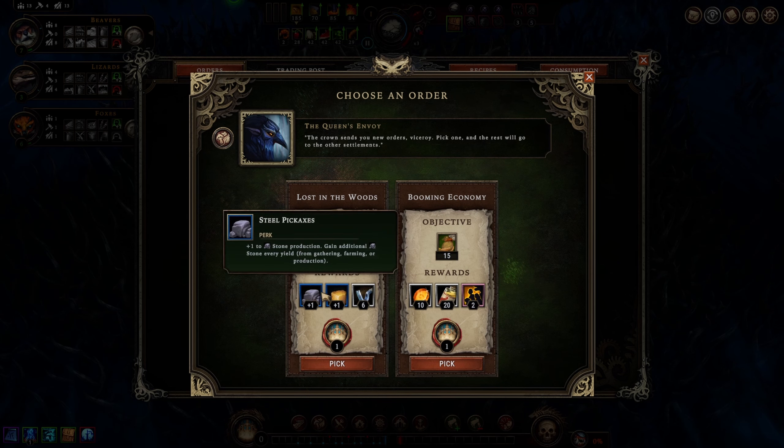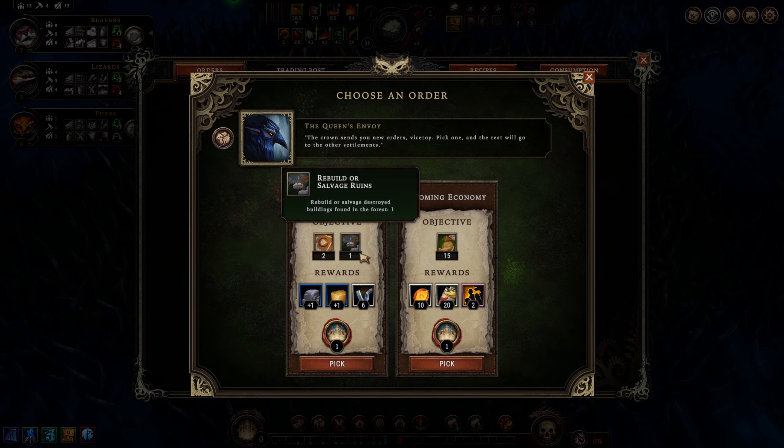This one gives us better steel pickaxes and shovels if we do find sources of stone or clay - I really like to have that. So that is the better reward if we do find those. We'll take it and gamble. Then we have a timed objective: complete any one dangerous or forbidden glade event within 10 and a half minutes.